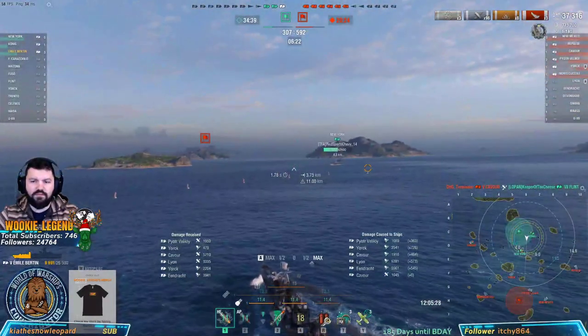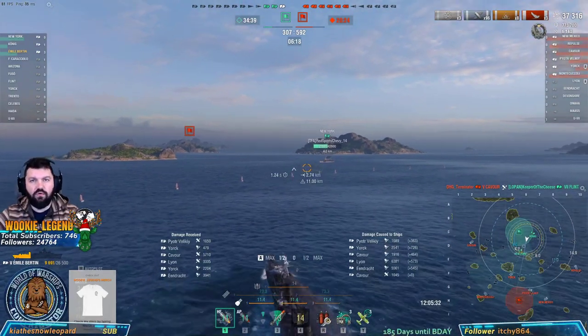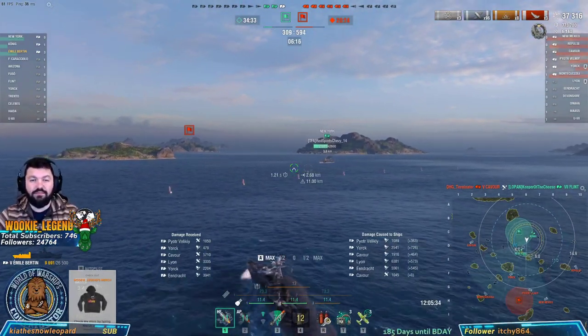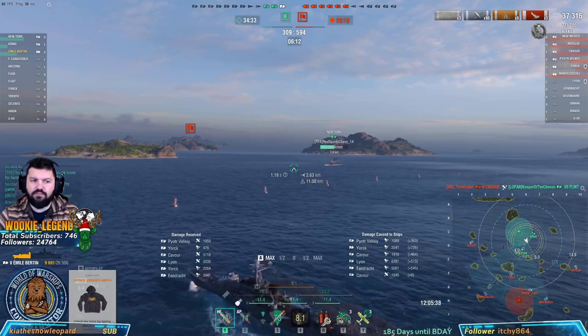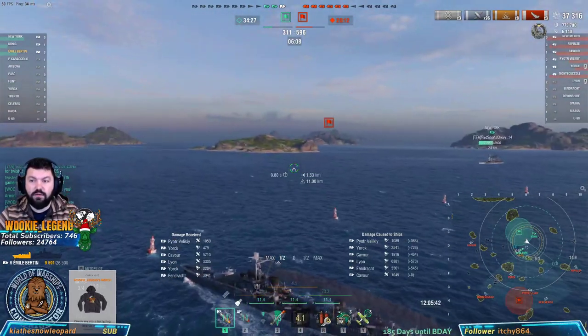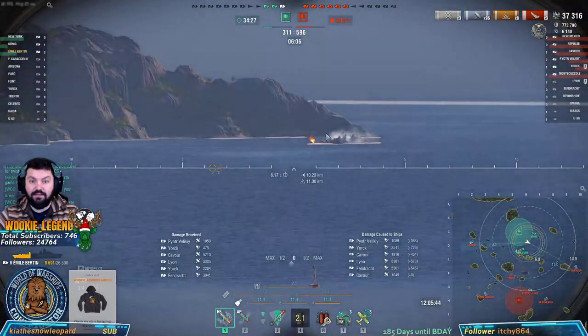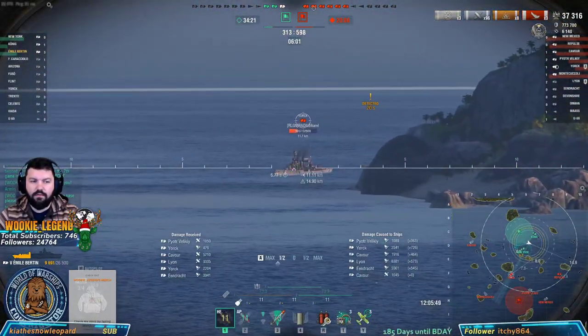I don't know why the Flint went over there — he used his smoke way too late. It doesn't work that way guys: if you're gonna be a cruiser with smoke, you need to smoke before they show up and you need someone to spot for you. If you're waiting for them to spot you so they can shoot you, and then you drop smoke, you just have 20 seconds of being shot at. Even if you had full health you'd probably be dead there.